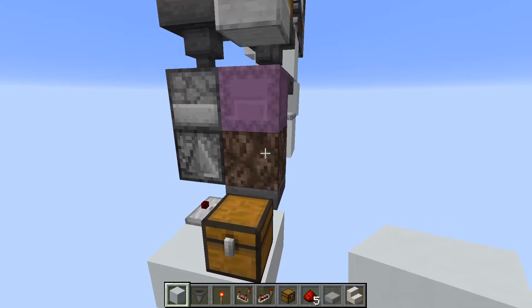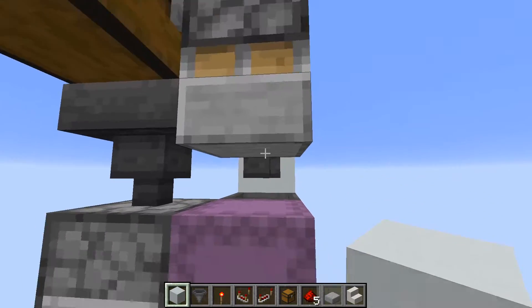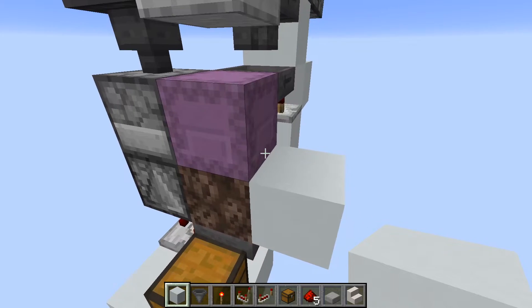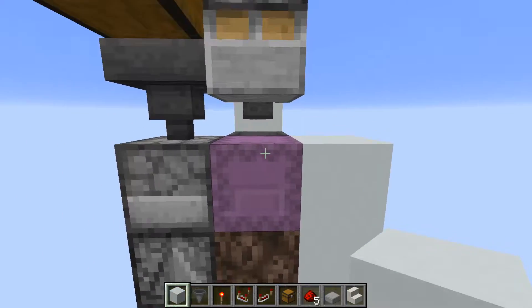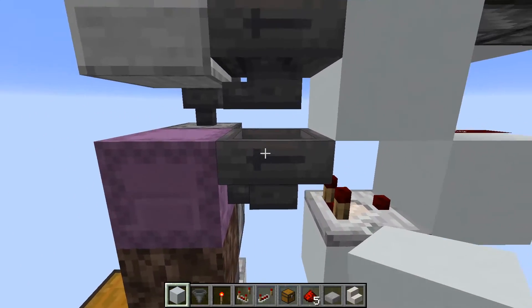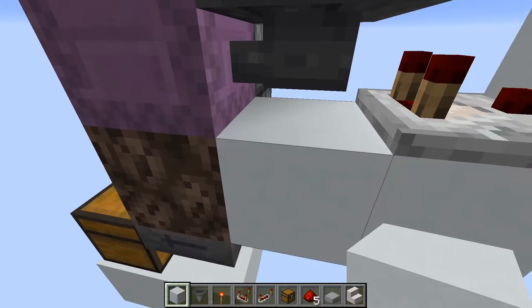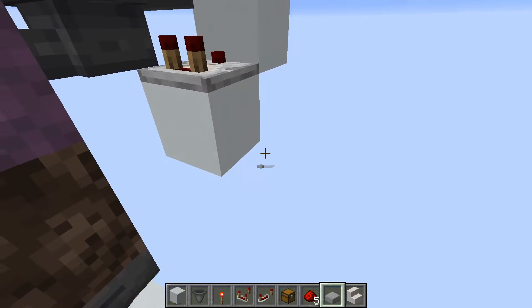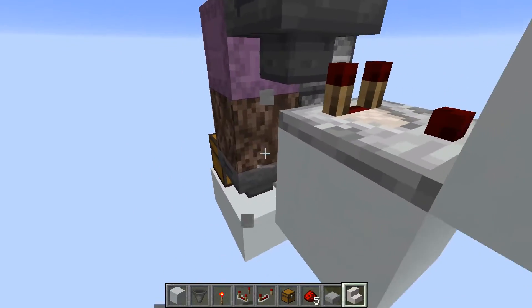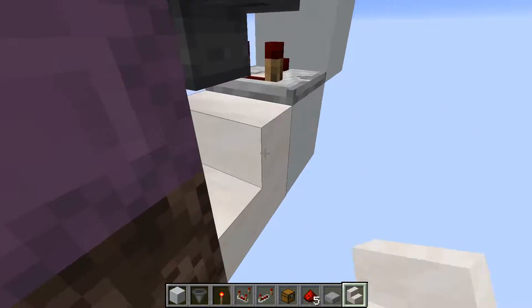One really important caveat: be very careful about what blocks you place next to the soul sand. If you place a solid block right there, occasionally when the shulker box breaks it will land on the edge of that block, not get sucked up by the soul sand, and despawn — which would be very bad. You can solve this by placing another solid block on top of it so the shulker box bounces against the wall but lands on the soul sand. That problem also extends to where this hopper is — since it's not a solid block, a solid block placed there could cause the shulker box to land on the lip.